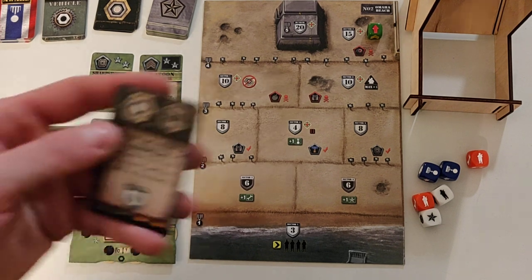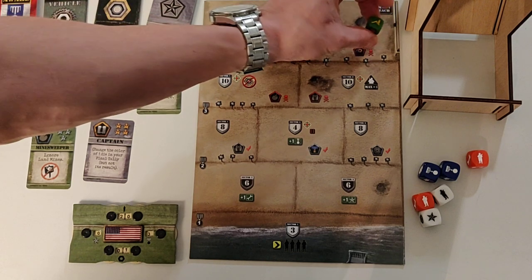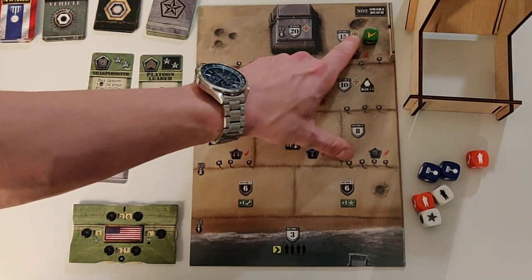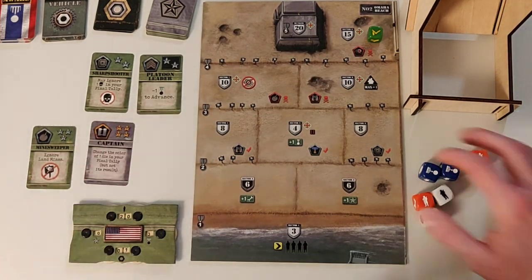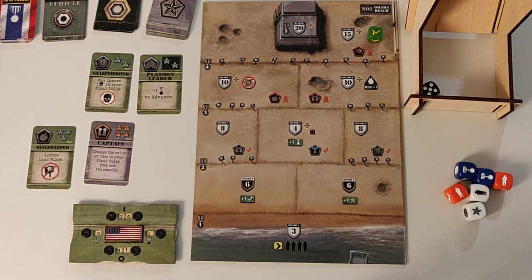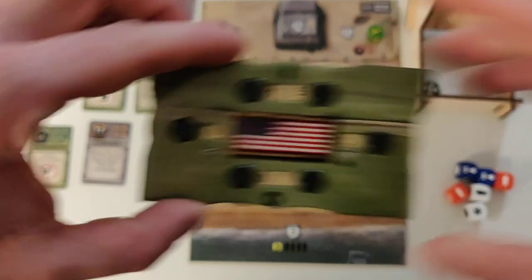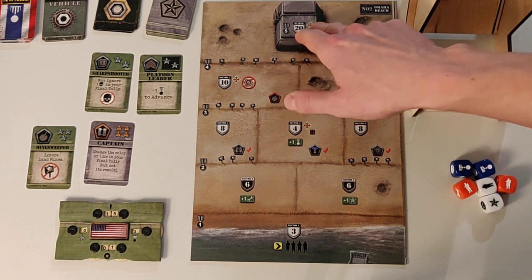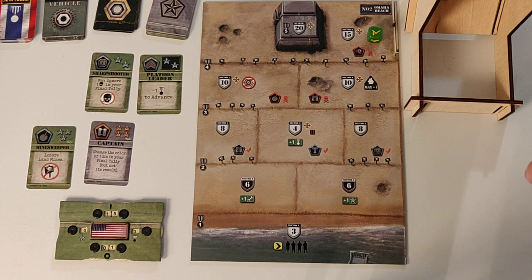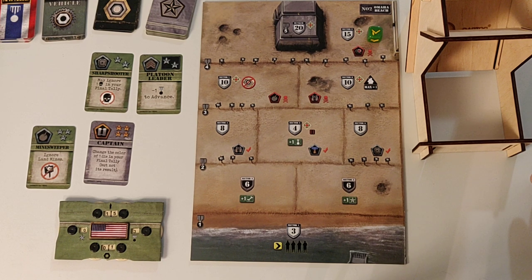Before we start the battle sequence, I'm gonna go ahead and sacrifice my Bangalore torpedoes to reduce the defense of the sector to zero. So that's sacrificed, and the unit marker is reset to the first position. But we still have the machine gun fire here, so that's something we're gonna have to try to survive. I was hoping for at least a three but it's a five — we're down now to 15 men. We get one roll and this is the final roll. There's a 20 battle value plus machine gun fire, so there's a possibility this is gonna be 26 in casualties. I have 15 plus 4, so that's 19 men — I need to gather about six men, and I also need one courage to even go in there.